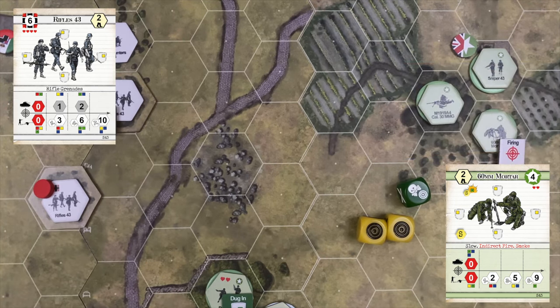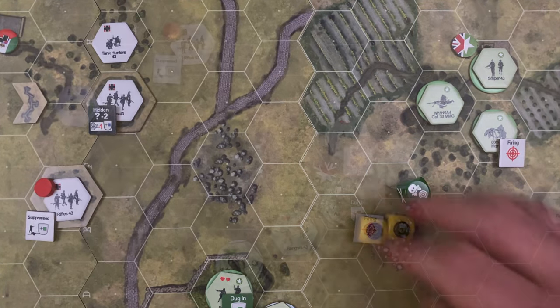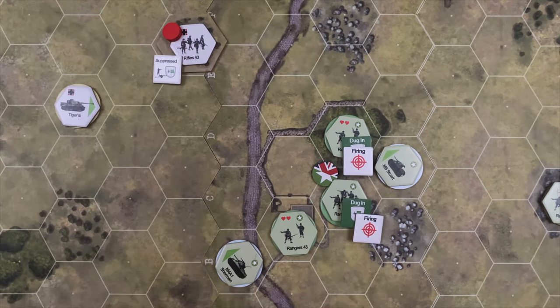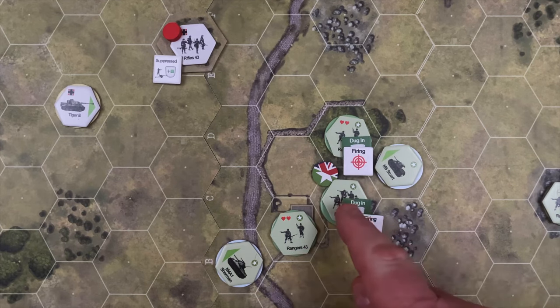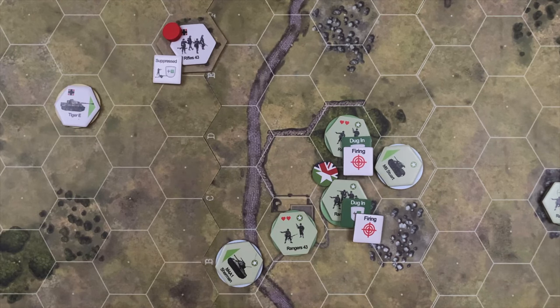That takes the rifle squad out of the turn and puts them under suppression — a pretty good start for the US forces. Now the US won the initiative roll, so it's their turn to act first in the actions phase. The US's quickest path to victory is to knock out this rifle squad, which would force the Germans into a withdrawal condition — a 50% chance they cede the battlefield.